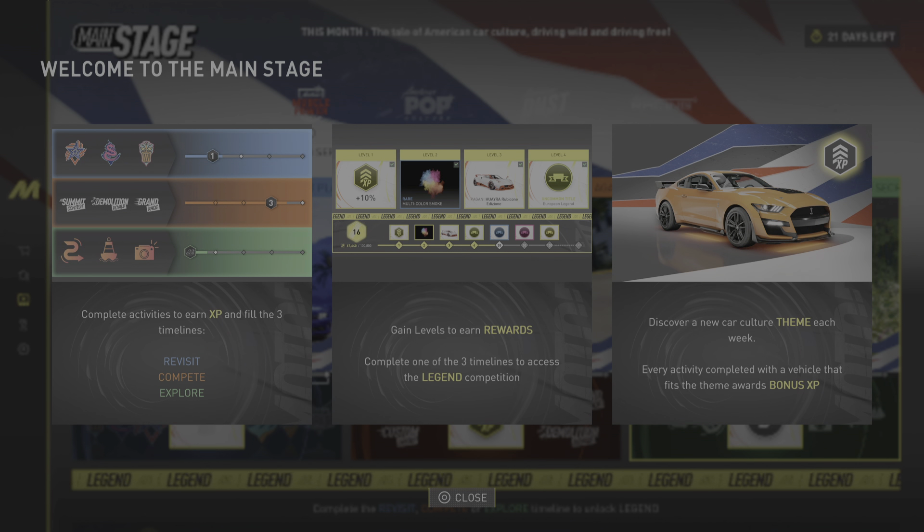The tutorial even mentions it: complete activities to earn XP for the three timelines, gain levels to earn rewards, and then get to the legend tier. The legend tier has different little tracks, but you can only access it if you complete one of the three timelines. For example, if I completed the revisit timeline, I'd reach the legend tier and earn XP toward a special edition car.